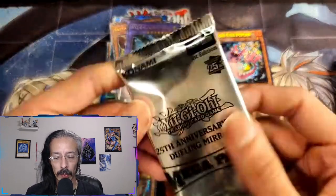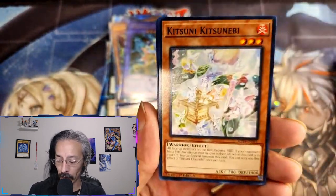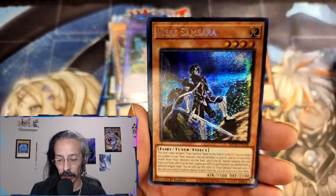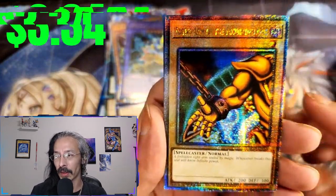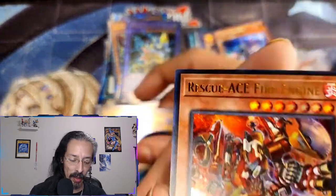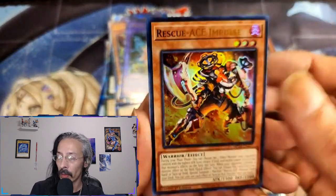Last pack! Last pack! Show us an SP and a Blue Eyes in the same one, or give me my missing Exodia piece. Unchained Soul of Shiyama, Visa Samsara — okay, not bad. And there it is — the Right Arm of the Forbidden One! We have a full set, ladies and gentlemen, of Exodia! I don't think you guys understand how happy that makes me. Rescue Fire Ace and Rescue Fire.